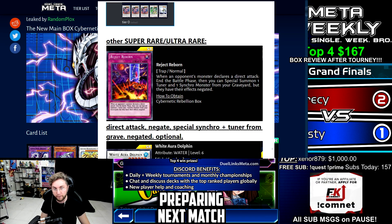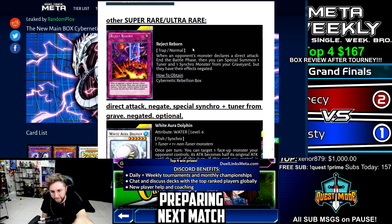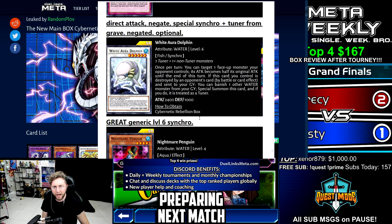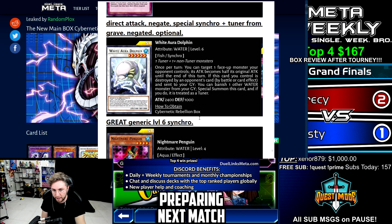Now for the other super rare and ultra rare cards. Reject Reborn is a trap — if your opponent direct attacks, you can negate it, then optionally special summon a synchro and a tuner from your grave with their effects negated. You can even negate the attack without having anything in the grave. Not impressed. White Aura Dolphin is a super rare, great generic level six synchro — no special requirements, any tuner plus any non-tuner, 2,400 attack. Once per turn, target a monster and reduce its attack by half. If White Aura Dolphin is destroyed by battle or card effect, banish one other water from your graveyard to special summon it back. That's nuts, but I'm not sure of a good water way to summon this consistently.